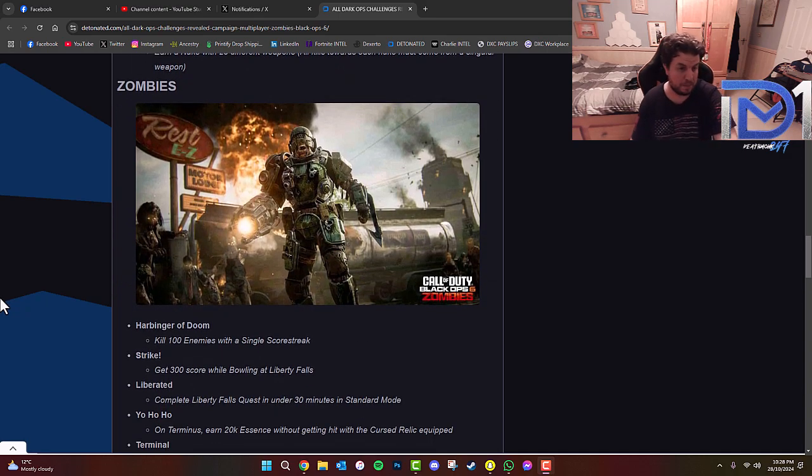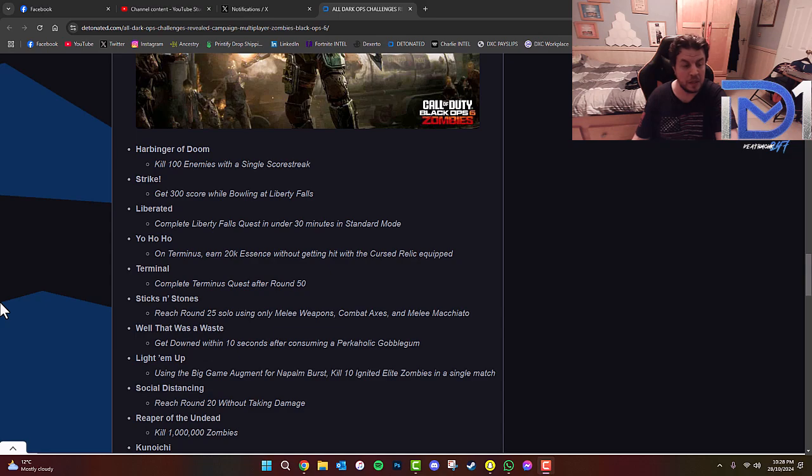For Zombies: 'Harbinger of Doom' — kill 100 enemies with a single scorestreak. 'Strike' — get 300 score while bowling at Liberty Falls. 'Liberated' — complete the Liberty Falls quest in under 30 minutes in standard mode. 'Yo-Ho-Ho' — on Terminus, earn 20,000 essence without getting hit with the cursed relic equipped. 'Terminal' — complete the Terminus quest after round 50.